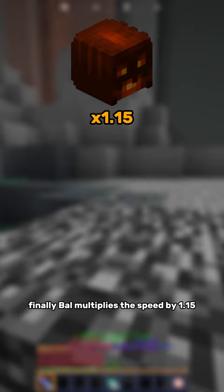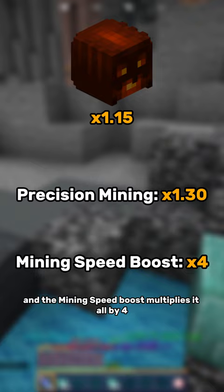Bell multiplies the speed by 1.15, precision mining multiplies it by 1.3 when you look at the particles, and the mining speed boost multiplies it all by 4 once you have it activated.